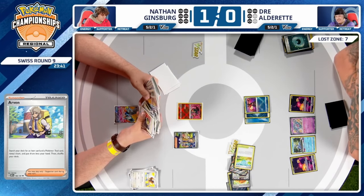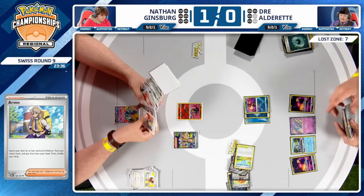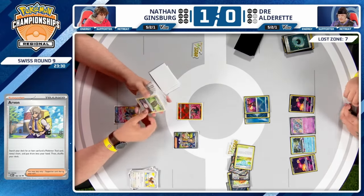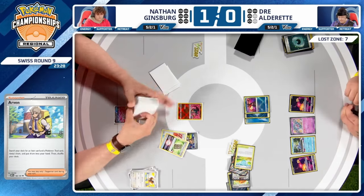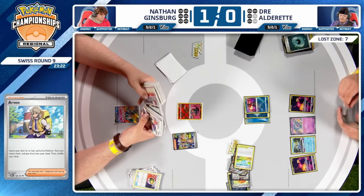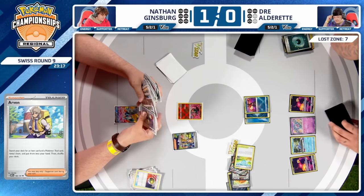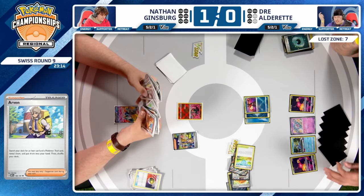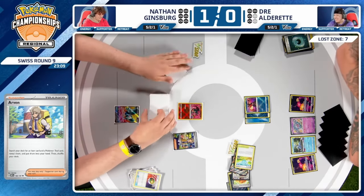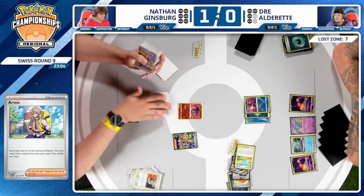Now we're going to see Arven, and what can Nathan do? Dre hasn't even used that many resources at this point to justify trying to trap something in the active with Snorlax, and the threat of Greninja sniping any potential Pidgey recovery is still there. Nathan is maybe looking to find something like Luxray to start Fang Sniping and apply aggression. But if you're Nathan, this is probably a situation where you just concede the game and go to Game 3 — you need to win a long game to get into Day 2.